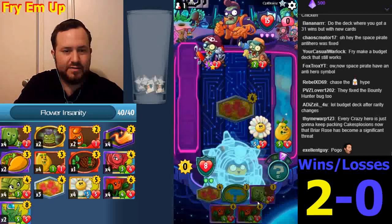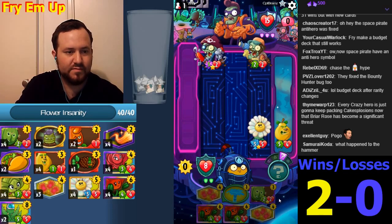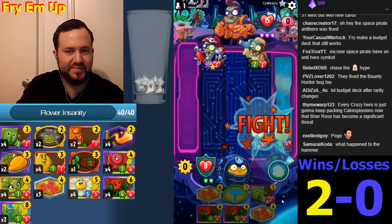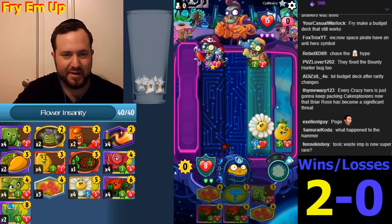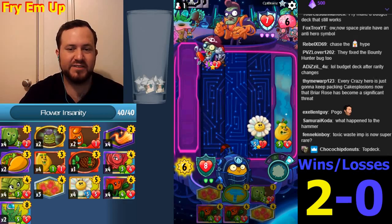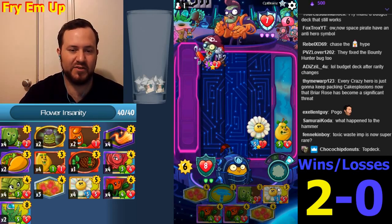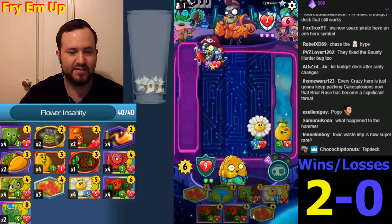That's another card — that's Briar Rose. What happened to the hammer? We should probably run hammers eventually. Hammer might become better than Pear Cup. Toxic Waste is super rare, that's right. You just need to run hammers to deal with the new Sports Imp — the Sports Fan is ridiculous now.